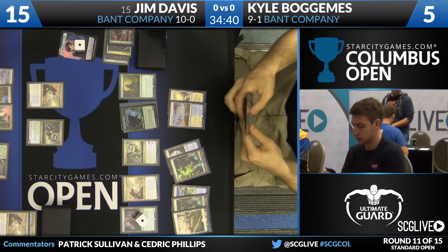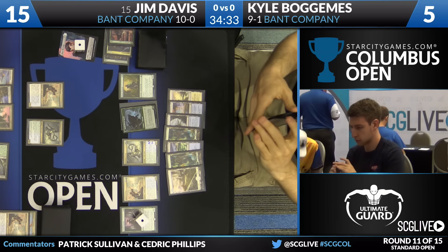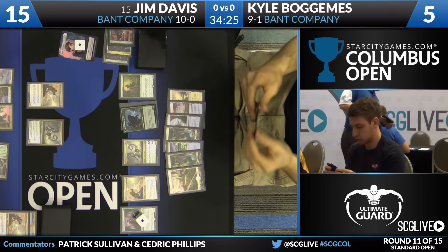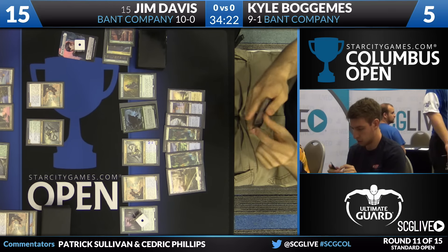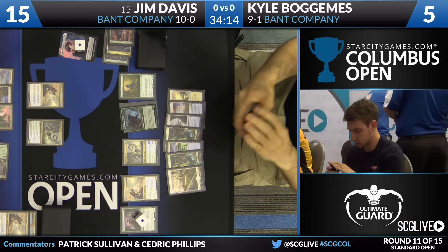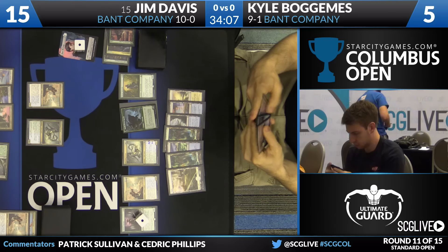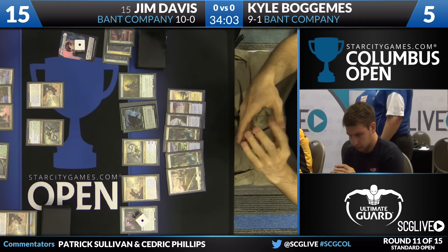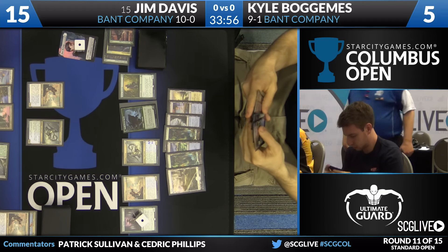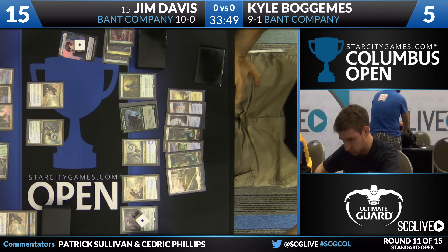Duskwatch Recruiter is going to transform — Bogomis will draw a card. It's no longer about card advantage for Kyle because he's got that in spades. He's got a tracker going and can Duskwatch Recruiter if he wants to. Now it's about shoring up holes to make sure he doesn't lose. It's possible this is why Kyle thinks he has such an edge in the mirror — two main copies of Tireless Tracker and two main copies of Nissa are really powerful threats for going long, which often the Bant Company mirror comes down to. Jim is a little more beatdown-oriented, but Bant Company mirrors don't play like that very frequently.